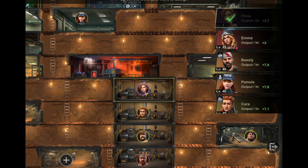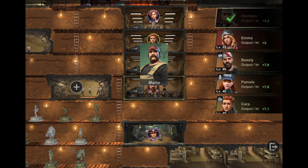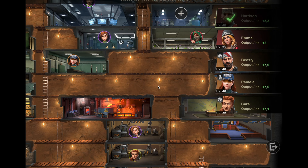Once you have all three training heroes placed, you can put Fiona to the set coin mint because she will increase the output there. You can also put Cara, Mario, and Harrison there because they will increase the coin output.